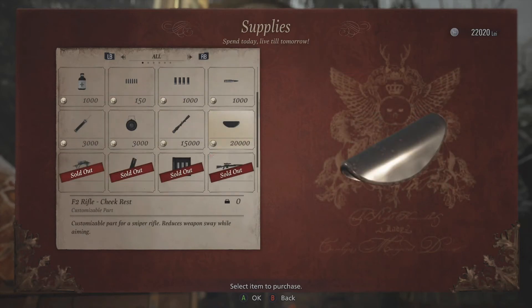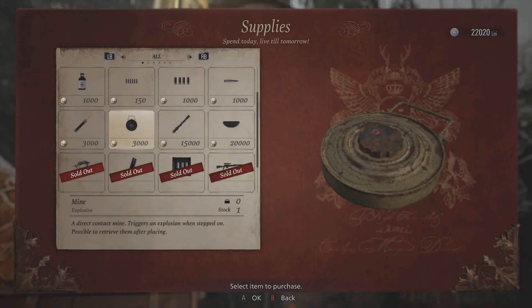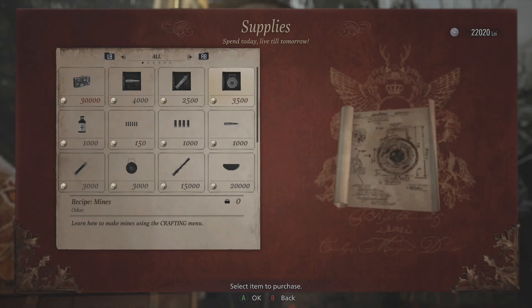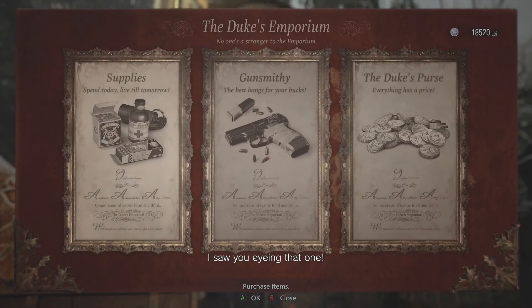What is this? Chests. A chest rust. Oh, so now we can buy - what is this? Pipe. It looks like a syringe. I'm not going to buy the scope just yet. I'm not going to keep the mines. I might do the recipe for the mines. 'I saw you eyeing that one.'